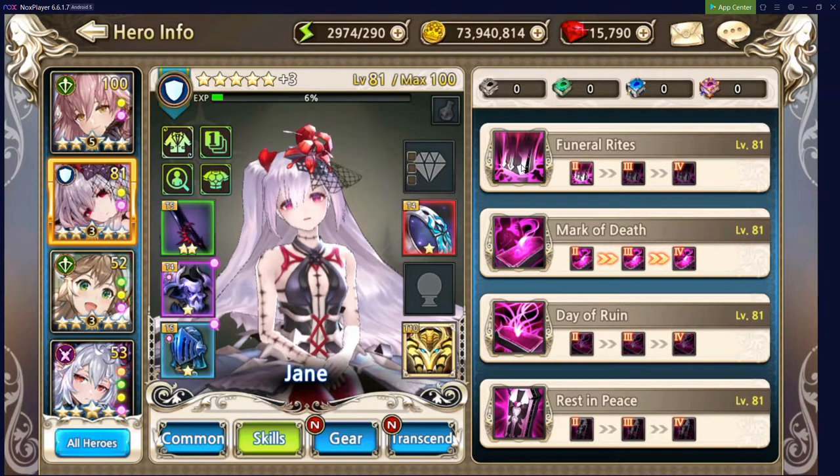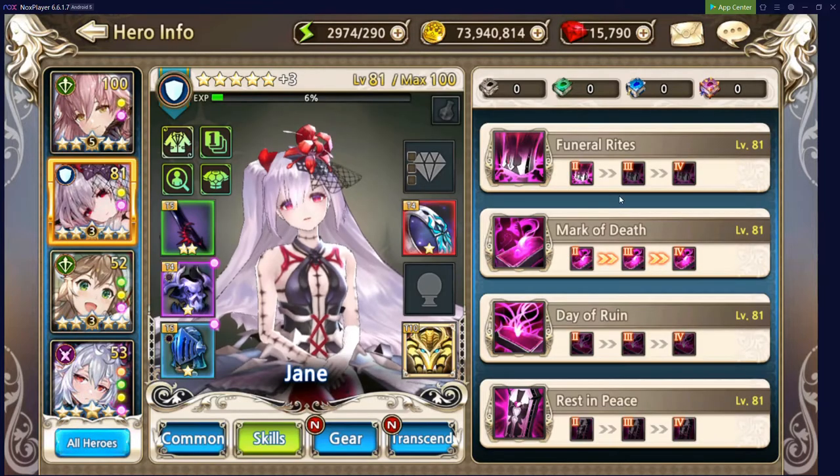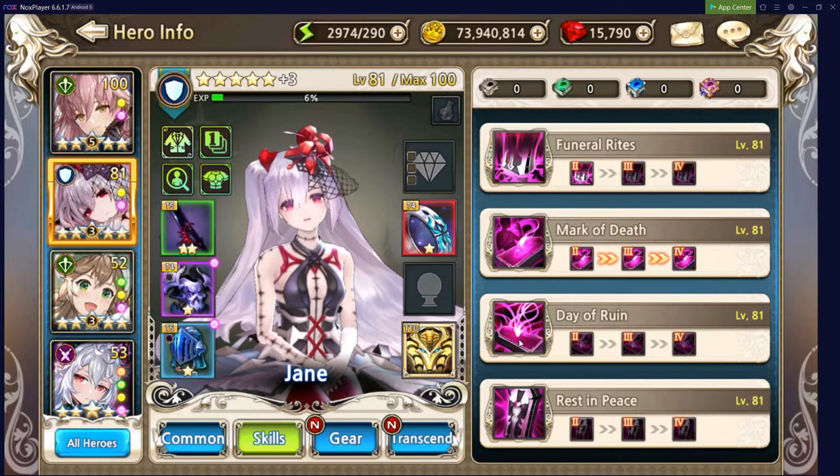Next up is Jane, who changed quite a bit as well. Her first skill stun went up from 3 to 5 seconds, which is awesome for reducing the stun gauge of bosses. Her amp skill is insane — it starts at 25% like before, but every subsequent use adds 20%, stacking up to 5 times for a total of 125%. I believe Jane is probably the best magical tank in the game right now.